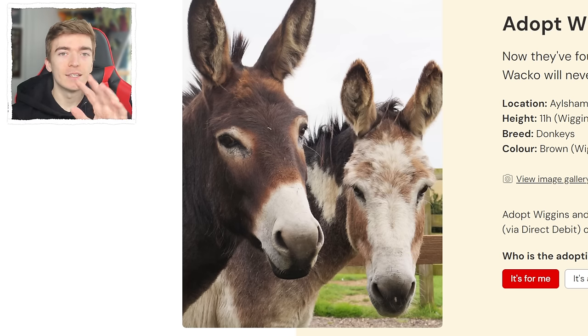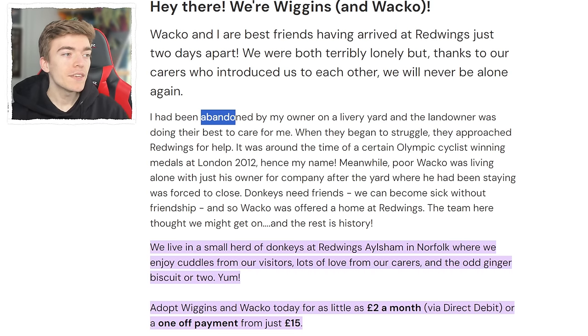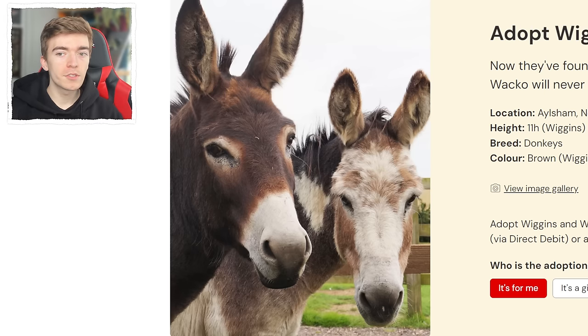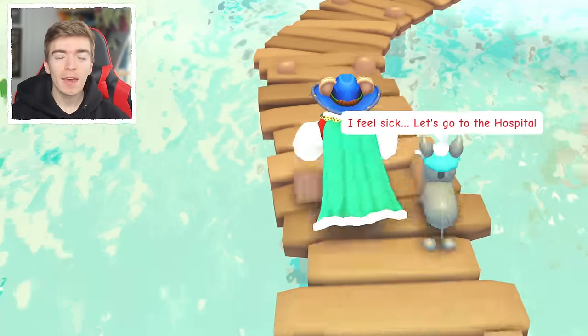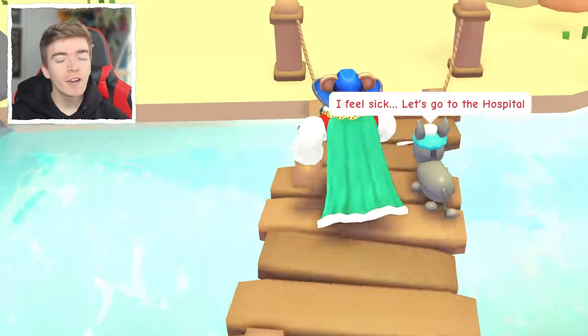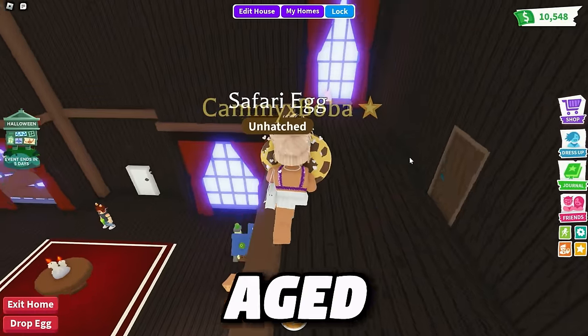This is Wiggins and Wacko — two donkeys that are friends and were abandoned by their owner. I'm going to adopt Wiggins and Wacko myself and give them money to help get them looked after. So not only are we looking after one donkey, the money's actually going towards two donkeys. Now let's check in on how the safari egg is coming along.